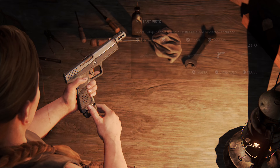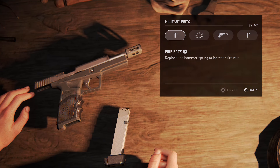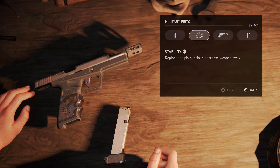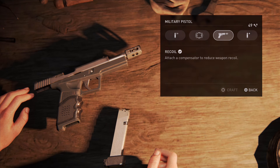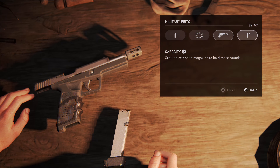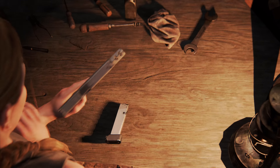The fourth weapon is the military pistol, which is definitely a better pistol than Ellie's standard pistol once you have all the upgrades. It's also a lot easier to handle. You'll be able to craft silencers for the military pistol, so that's something you'll probably want to do — and that's probably the main reason you're going to be using this gun: for those silenced pistol scenarios.